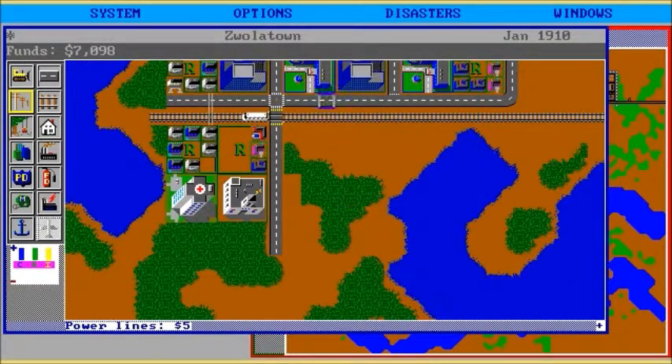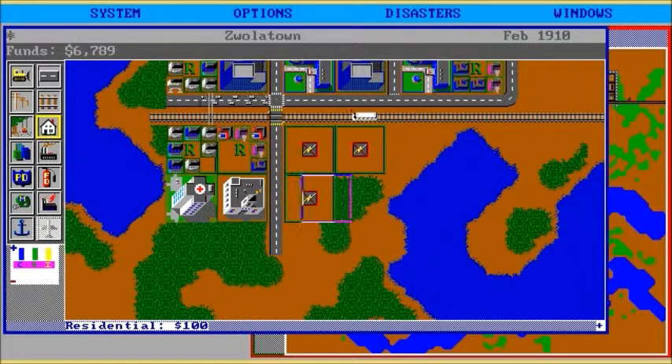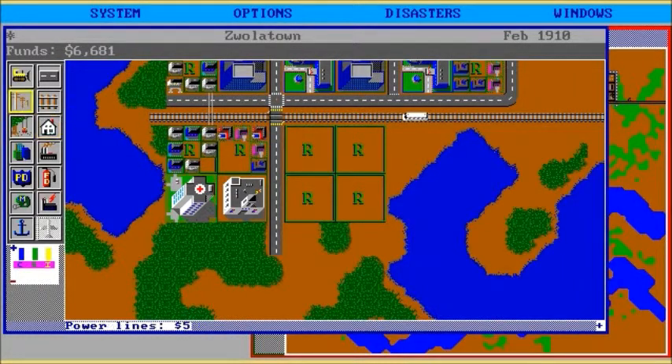$231 — woohoo! I'm going to celebrate with some more residential zones, because that's how I roll and apparently people want them. Because the hospital came in and took up a whole block — where are my people supposed to live? Did they have bridges? Let's find out.